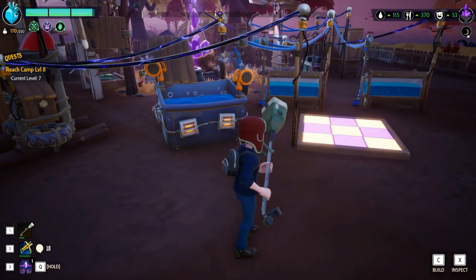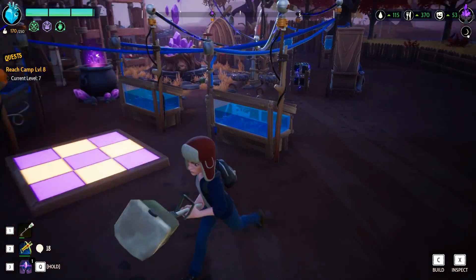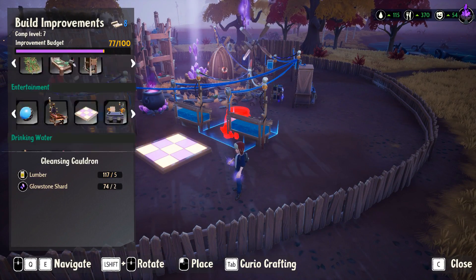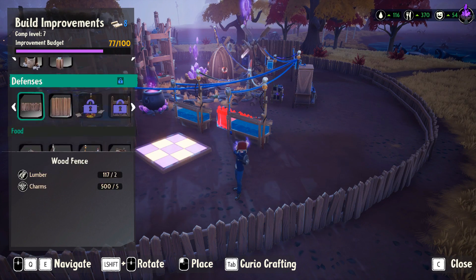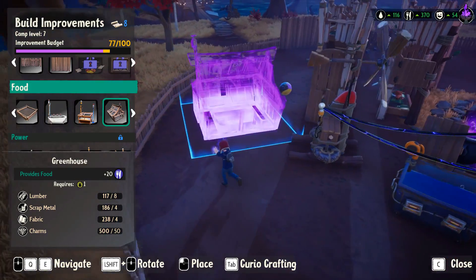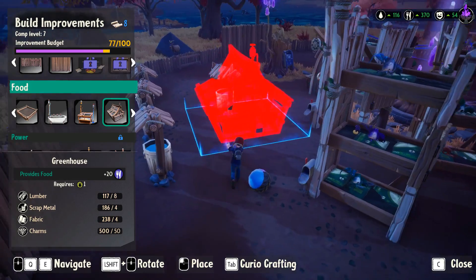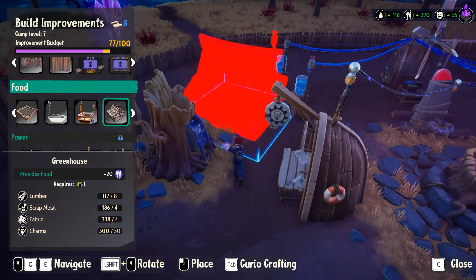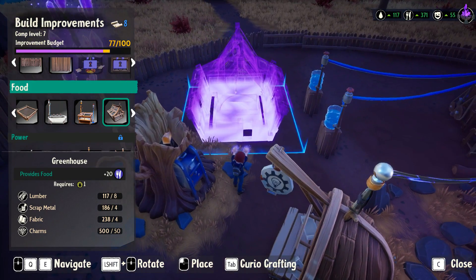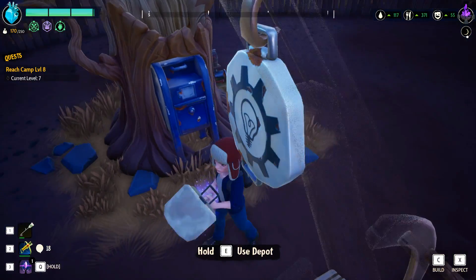I think the biggest thing is we might have to expand maybe another lobster. They do have this — food — the greenhouse. But look how big this is. I'm guessing the greenhouse just has seeds and stuff that you plant, but I don't know if I want to take up that much space. I guess I could put it here and get water from that as well, but I'll have to think about that.